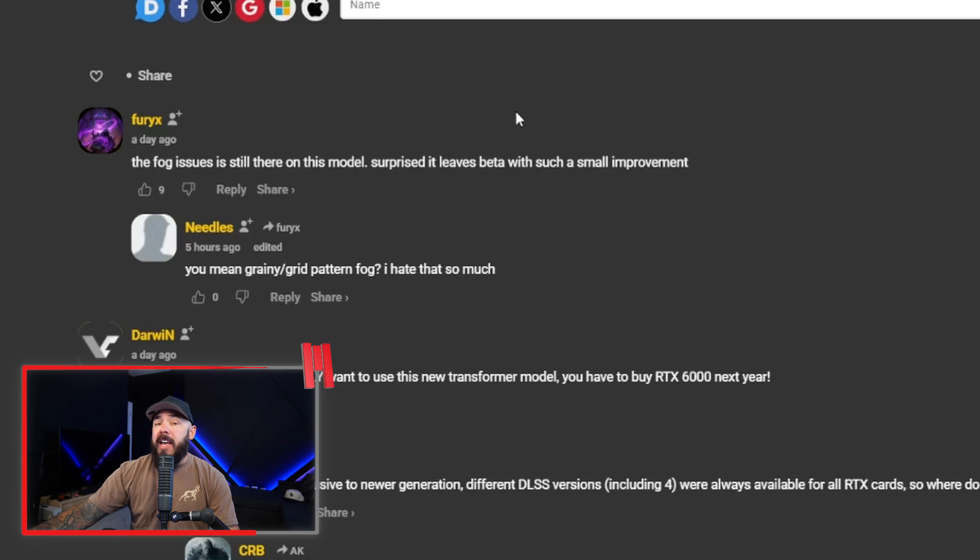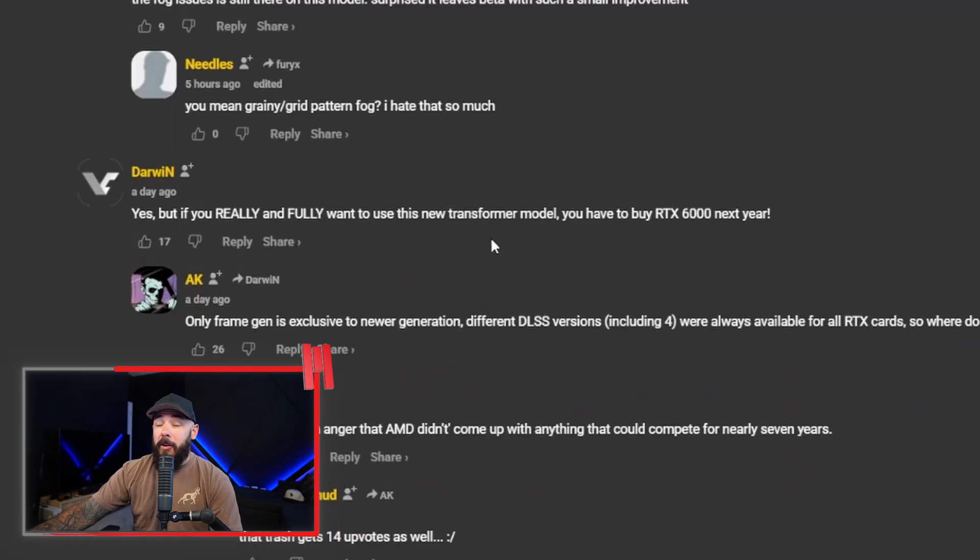A lot of commenters are talking about this too — expect bugs. There are going to be bugs like none other, but it's the foundation of what NVIDIA is planning to build on moving forward with DLSS technology. Someone who's actually used the new transformer model noted that fog issues are still there, surprised it leaves beta with such a small improvement. And here's an interesting comment: if you really want to fully use this new transformer model, you'll have to buy the RTX 6000 next year. Let me know — are you excited about changes coming to DLSS, or are we sick of hearing about it?